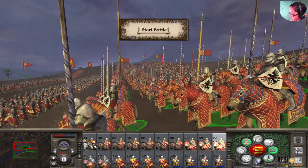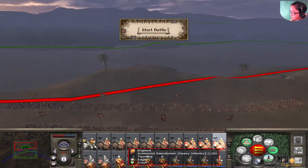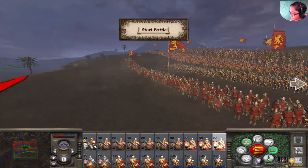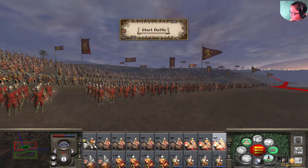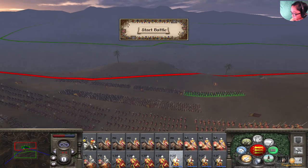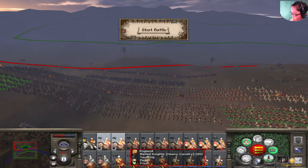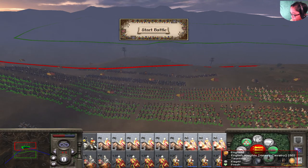We also have the English knights. Since I'm up against the Turks, they have a new unit called the Naffatun — I can't pronounce that — but they are a ranged unit that throws pots and stuff. We'll see how they perform in this plain old battle scenario.